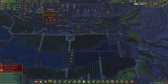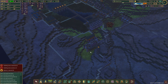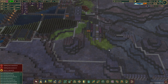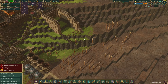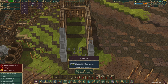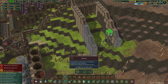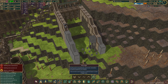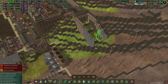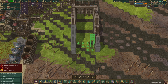Luckily, our kohlrabi is pretty much fully stocked, so that is good. The dam is coming along quite nicely. Let's go up here and check how they're doing — they're actually doing quite well. We can detonate this, and I actually wanted to do that because I want to get platforms in here to allow them to dynamite out. Let's get that built.